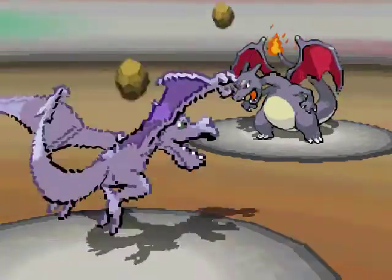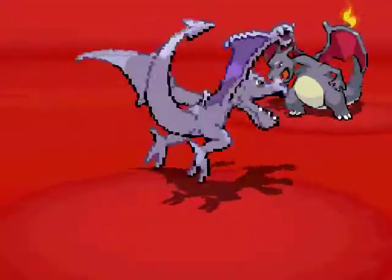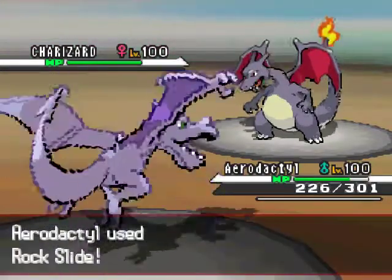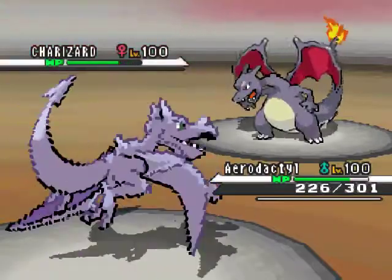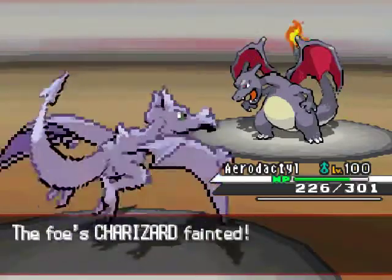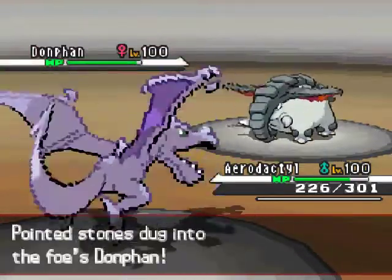I start off with Stealth Rocks like always, because that's what I always do. It actually really helps you — Stealth Rock is like one of the best things in the game. Toxic Spikes are actually pretty good too, but that's not the point. I start off with a Rock Slide afterwards. Right after he uses a Fire Blast — I don't know why he would use a Fire Blast — but he used it and that did nothing. I actually just wanted Aerodactyl to die, but I used Rock Slide and one-hit KO'd Charizard.